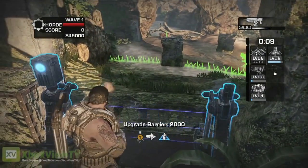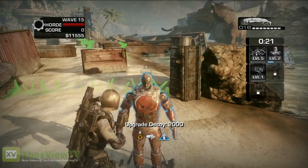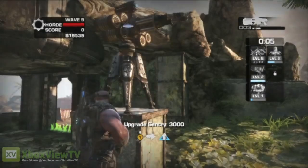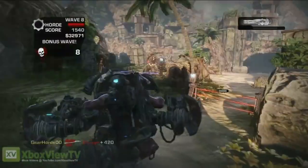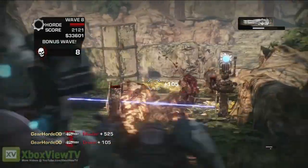You can build different types of barriers to slow the enemy down, decoys to draw enemy fire, automated sentries to defend key areas, turrets to mow down the bigger enemies, and of course, the Silverback — a mobile base all its own.